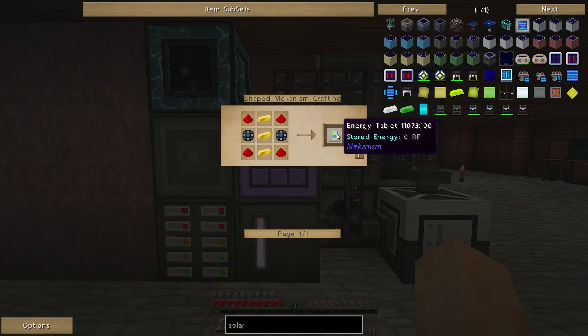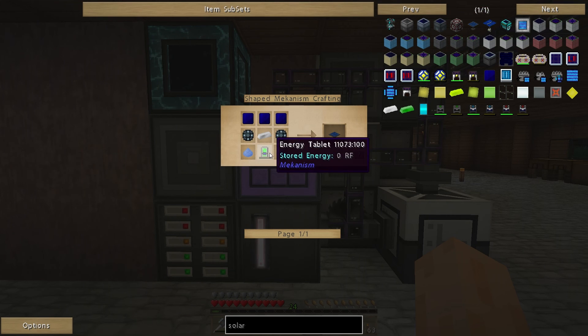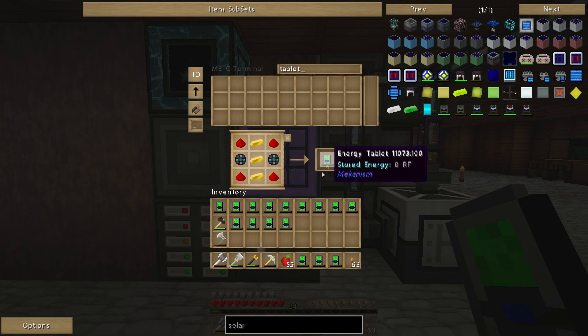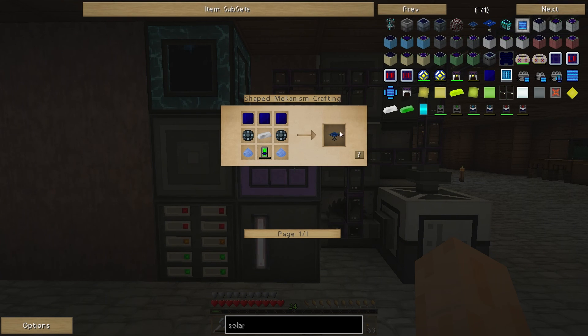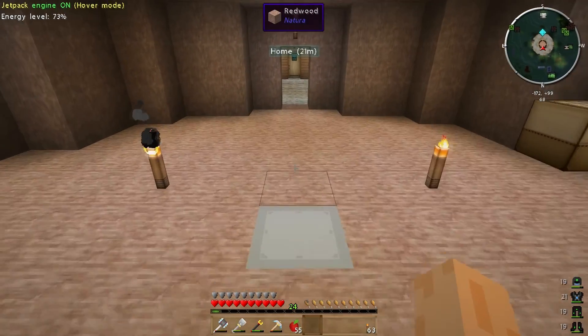Next we need to make some energy tablets. How many enriched alloys have I got at the moment? 35, not too bad. I need 16 of these. So let's grab the tablet. Two, three, four, five, six, seven, eight, nine, ten, eleven, twelve, thirteen, fourteen, fifteen, sixteen. So that's all the energy tablets in place. How many enriched alloys have I got left? I doubt I have enough to make all of these. I literally have enough enriched alloy to make one solar panel. Fantastic.